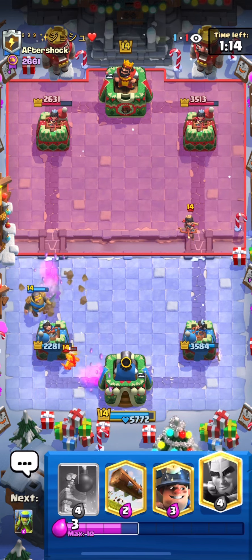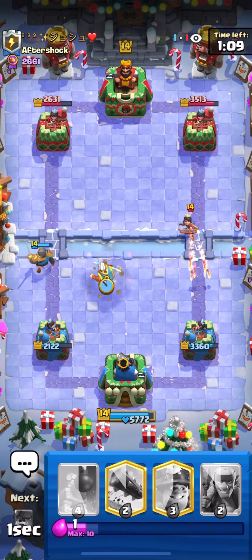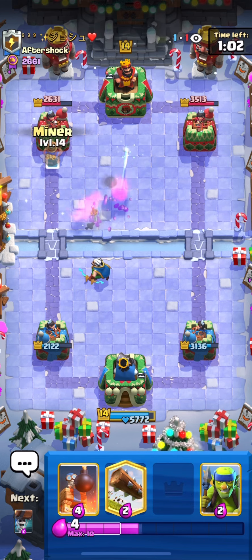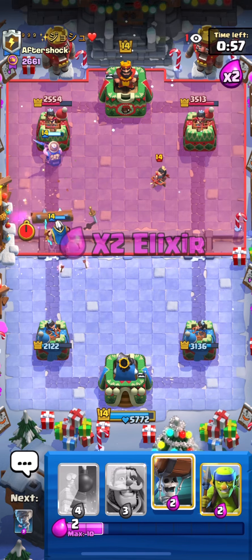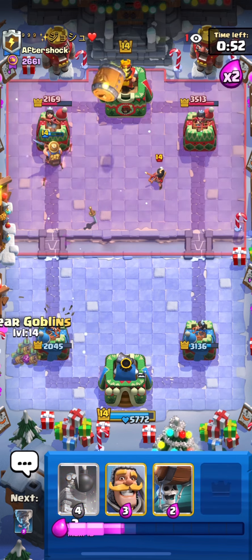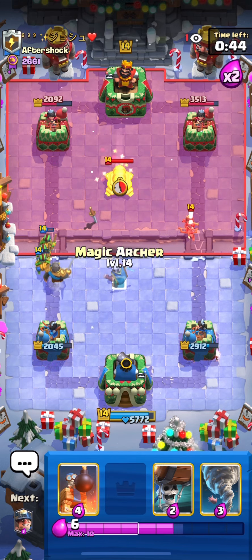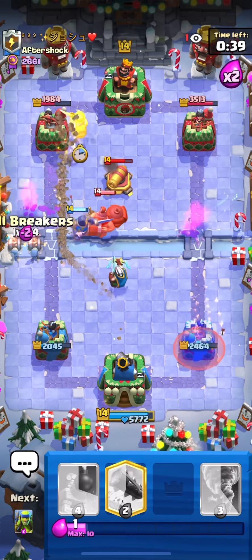That Goblin there is going to get a lot of damage. No problem - Magic Archer is going to go on the attack and kill the cannon. I'm already going to Miner there to take out the Magic Archer. I'm going to Log here to try to predict some Goblins. Spear Goblins and Knight should fully counter it - nice. He's dealt with now, and we have a really good counter attack coming. Magic Archer here is going to kill that Princess and go for the cannon too.